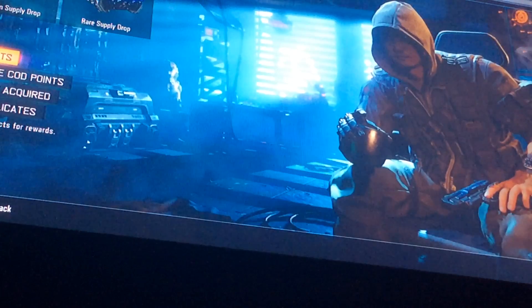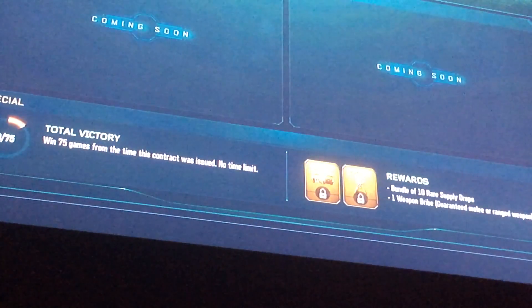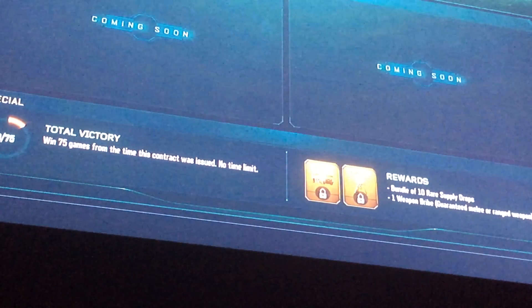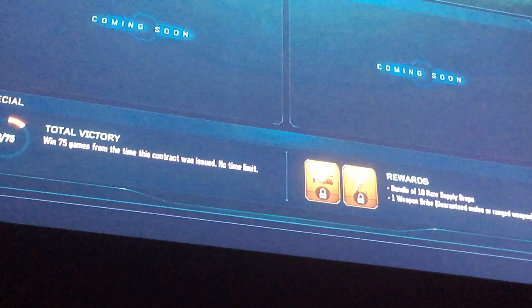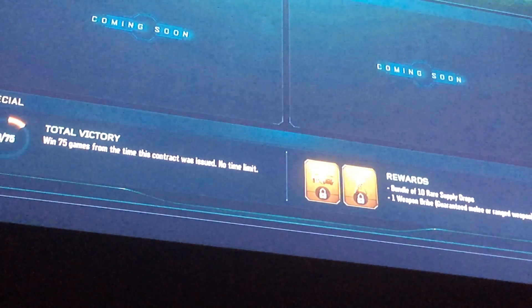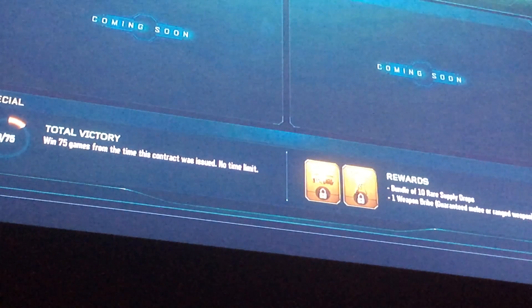There's a new button that says 'Contracts — complete contracts for rewards.' You go in here and the special contract is: win 75 games. There's no time limit, so you can do it whenever. You will get 10 rare supply drops and one weapon bribe, which is a guaranteed weapon.